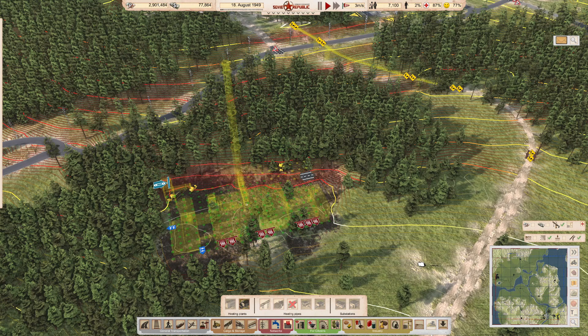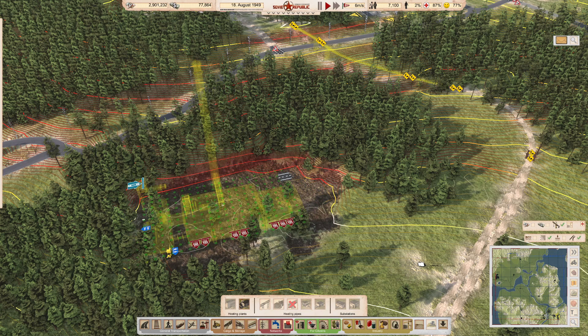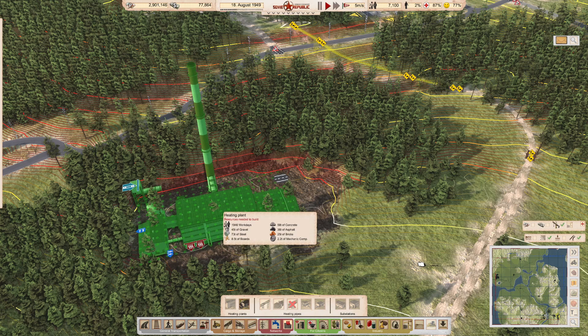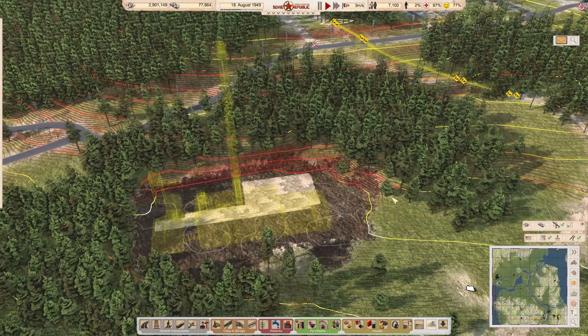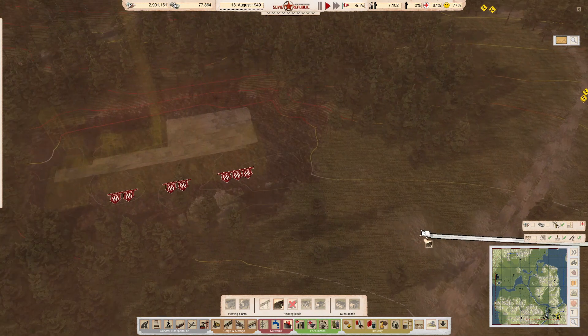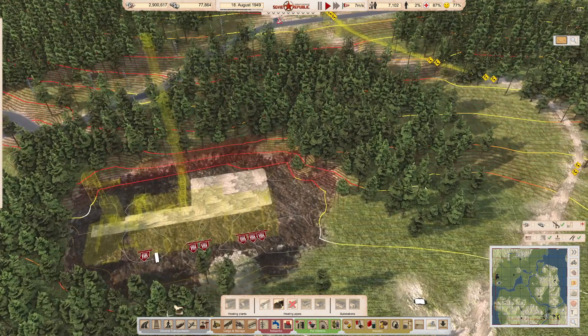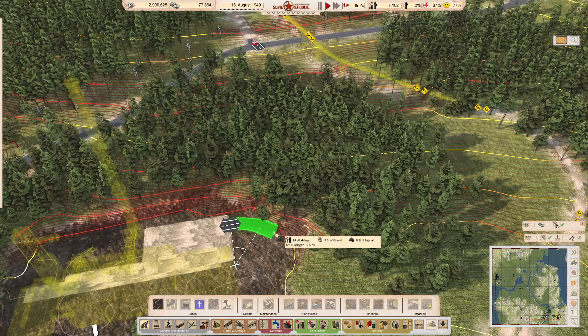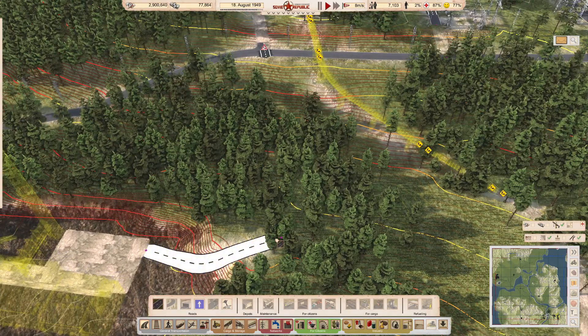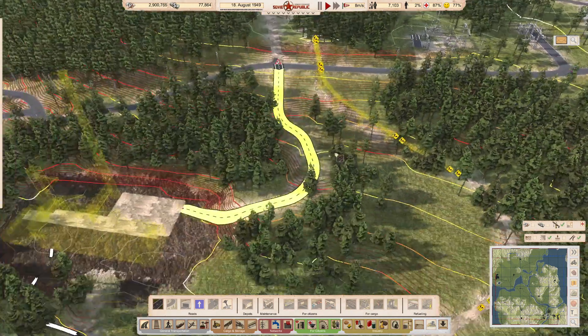The other thing when you're building a heating plant on an extreme slope like that — keep an eye on the tabs, because if the tabs don't stay highlighted, it means you've got a potential problem. Just to show you — that's actually connected, so we're going to go in there and I've got pipe connections there. The problem now is going to be getting the road out. We've got to get the road up to here.